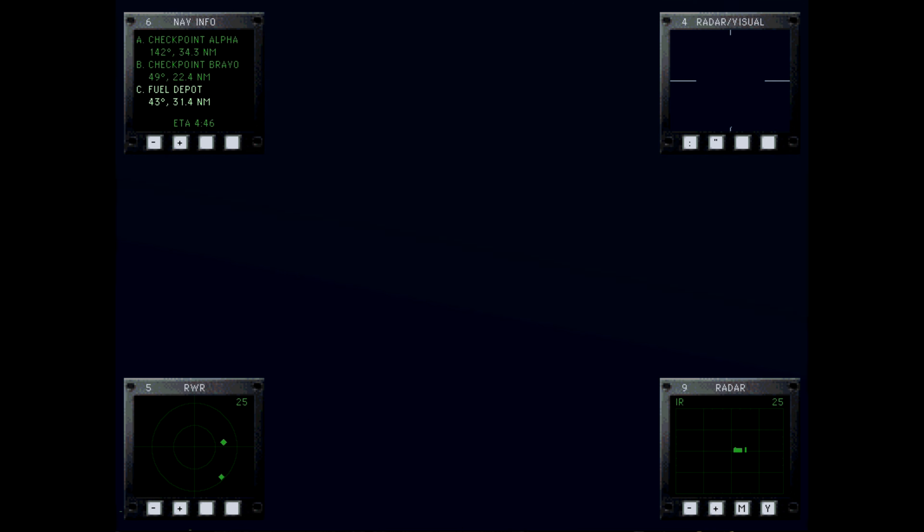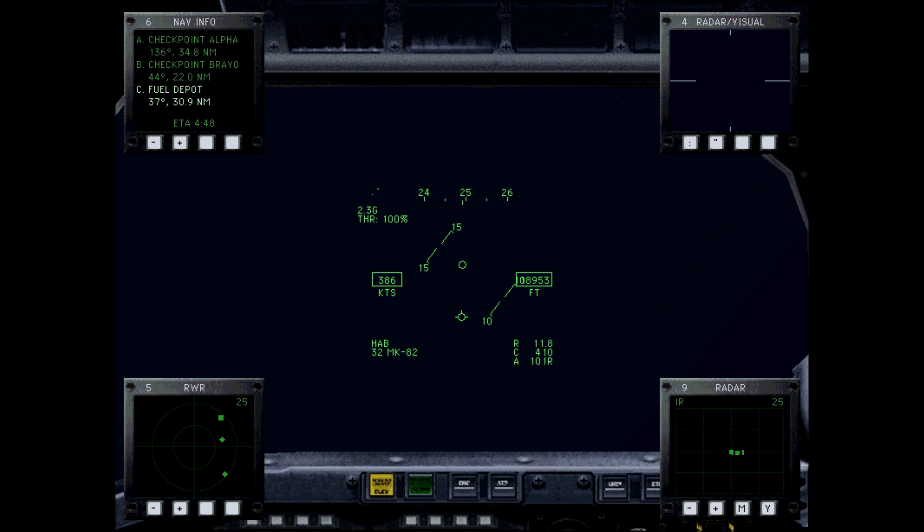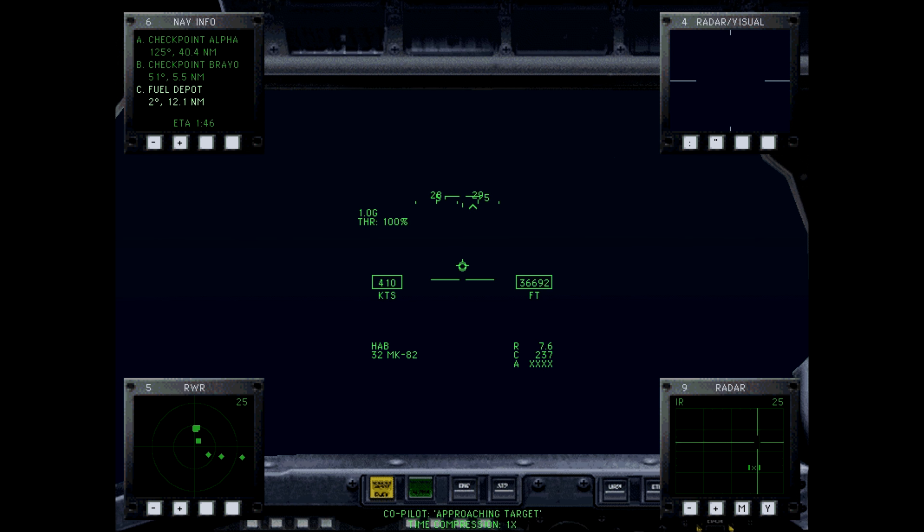F-16s are taking off — of course, of course. Alright, in that case we must climb, climb, climb. If we're lucky we can fly over them. Let's just be careful not to stall. Alright, we're behind them — not exactly how I planned this working out. We've got a delivery of freedom here from almost 40,000 feet.